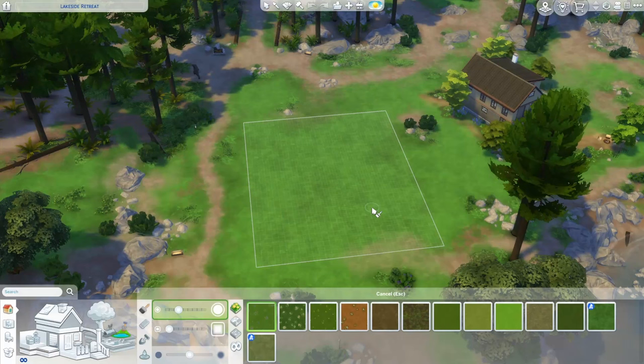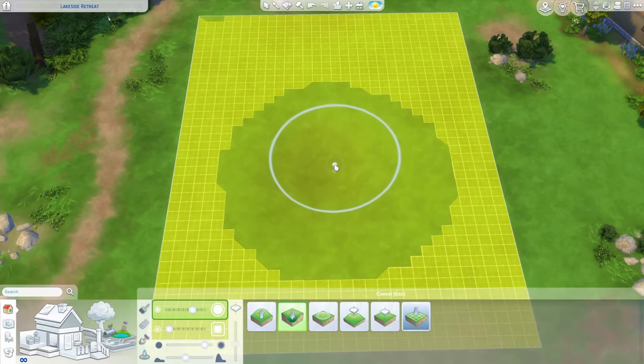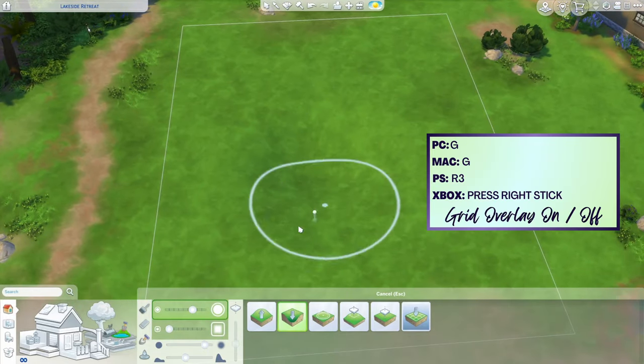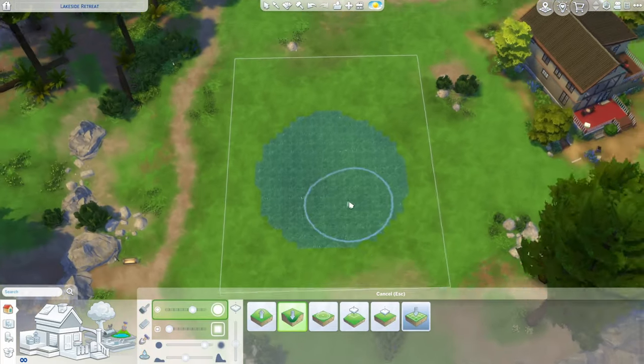This one looks cute, I don't like this one, so we're going to replace this one. The first thing I have to do is make a little pond. The way I like to make ponds is to start by lowering some terrain. I'm going to turn the grid off by pressing G, then put the water in and continue shaping the pond from there.